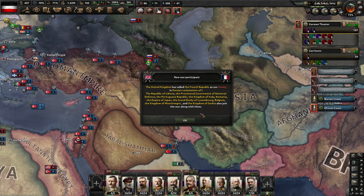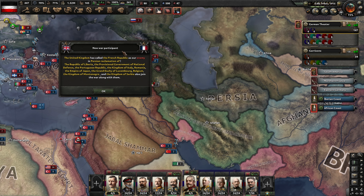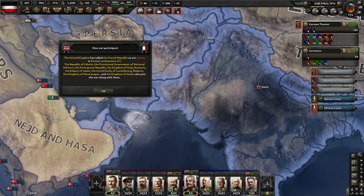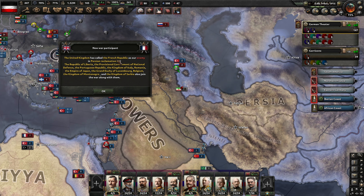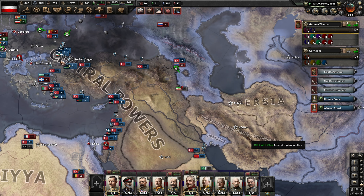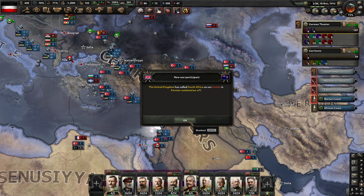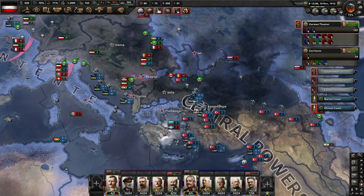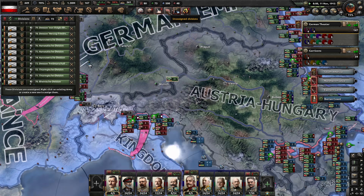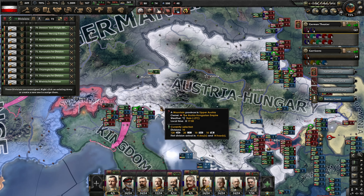Persia is down here in what is to be Iran. It looks like we've actually got two Persias. Let's pop up the Factions map mode. They should be joining up soon.